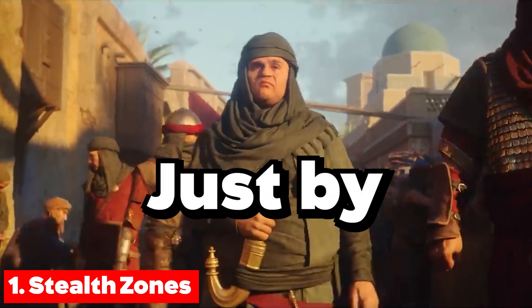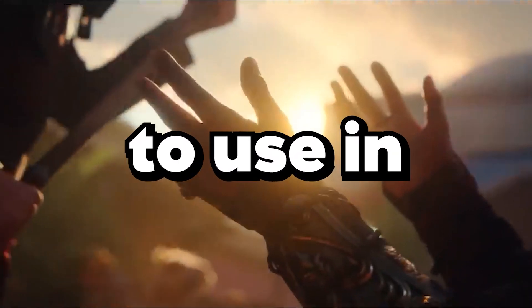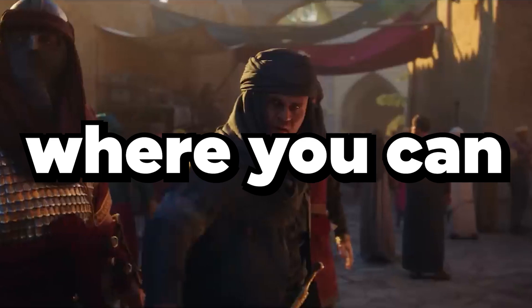1. Stealth Zones. Just by watching the cinematic trailer, we can assume that they already added stealth points for us to use in-game, but this mechanism has been missing for quite a long time. Even in AC Origins, these stealth points where you can hide and wait for your enemy to come were missing, but now most probably they've listened to us.